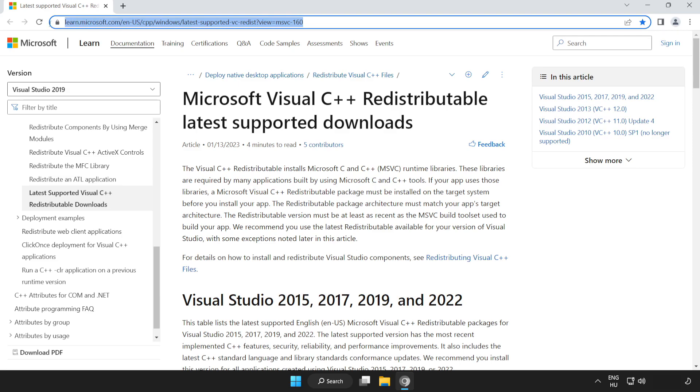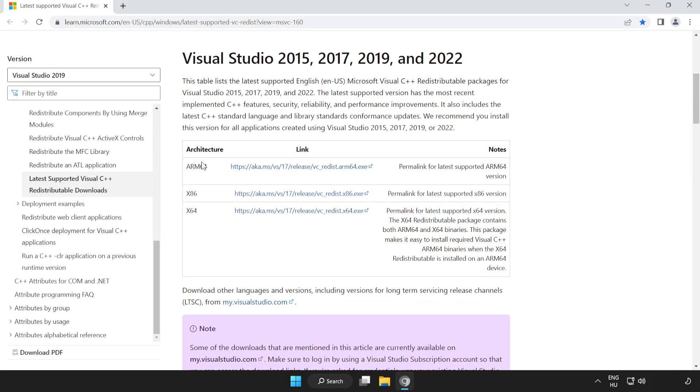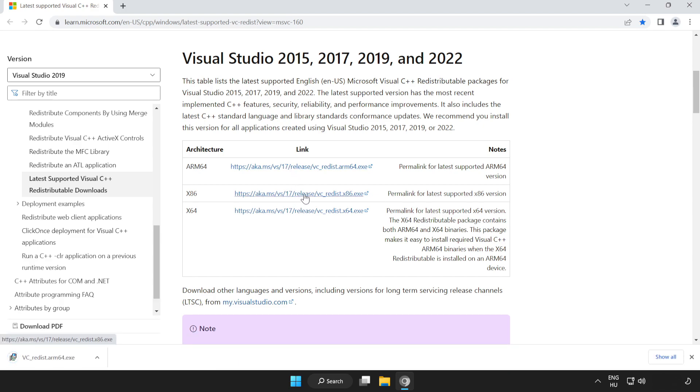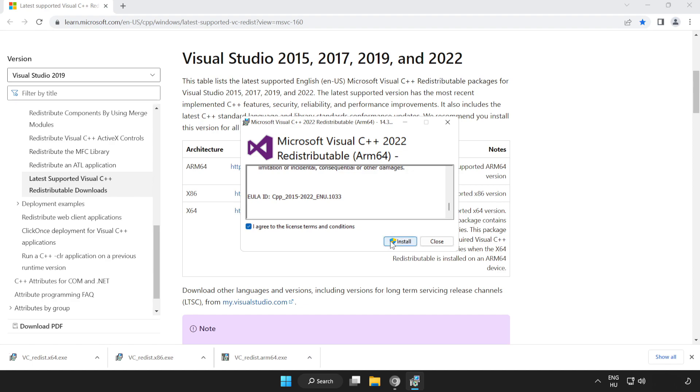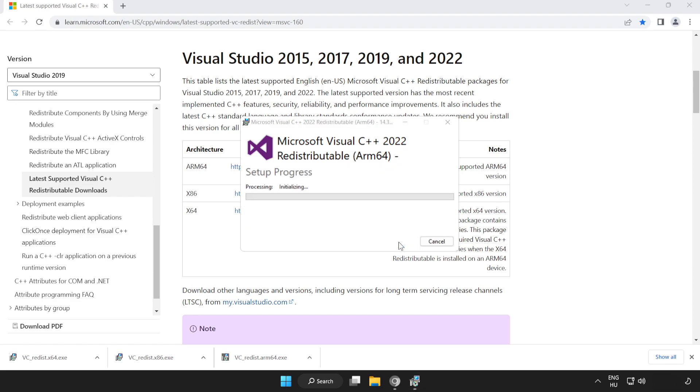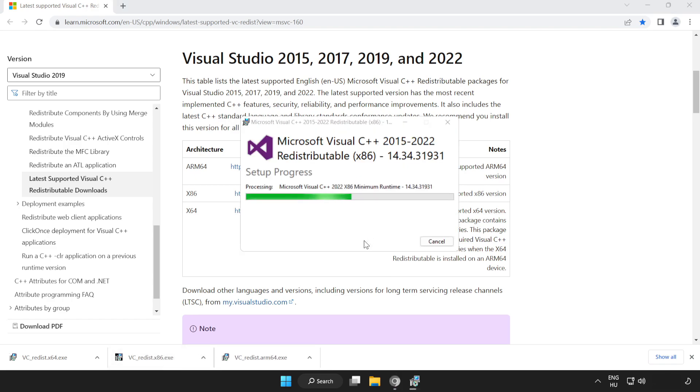Go to the second website link in the description. Scroll down and download three files. Install the downloaded files, click 'I agree to the license terms and conditions', and click Install. If it fails to install, no problem — repeat for the others. Click Close.